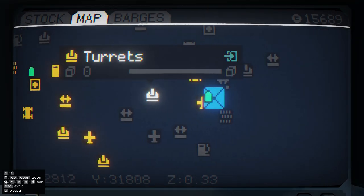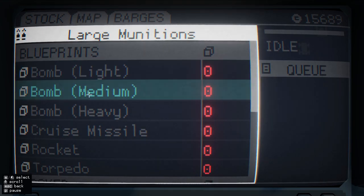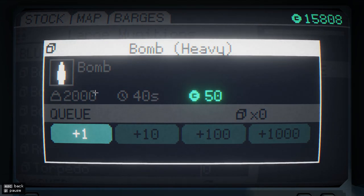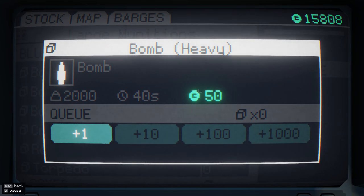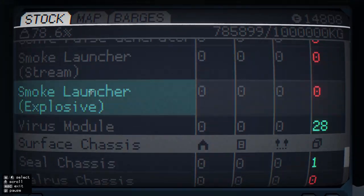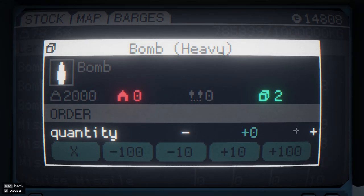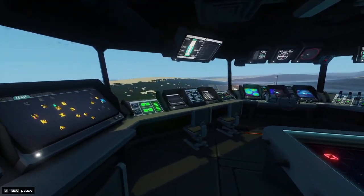Where do we get heavy munitions? It's got to be all the way over here. If we're fighting the carrier, this is probably what we need — these are super heavy, like 2,000 each. But they're cheap to build, so it is worth building. We're going to build 20 more and put in the order for that, because eventually I will run out of these as well. With heavy bombs, it's more about the weight that you need to worry about. They do a lot of damage from what I can see. Put in the order for 20 — we won't send the barge just yet.